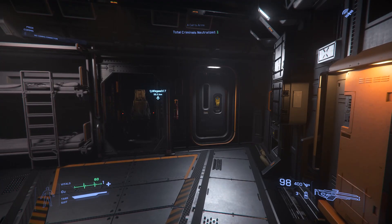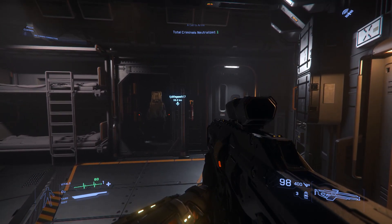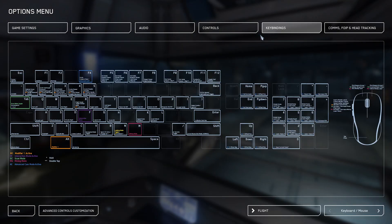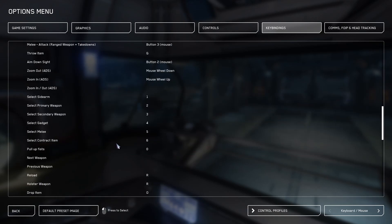FPS weapons and mining tools will sometimes not fire at all. The best workaround for this bug is to bind the inspect item key to a keyboard key and inspect your weapon prior to shooting. Doing so will ensure your weapon shoots until you reload or reholster for another weapon.